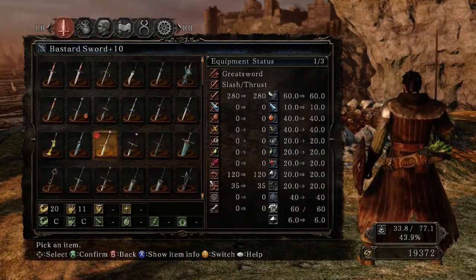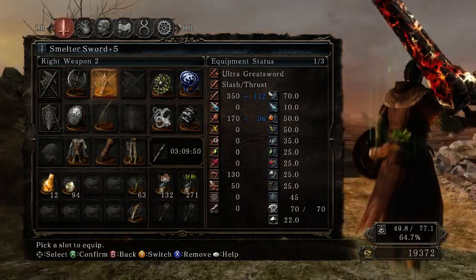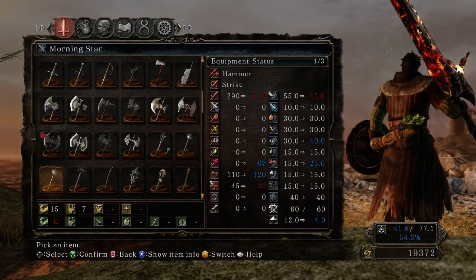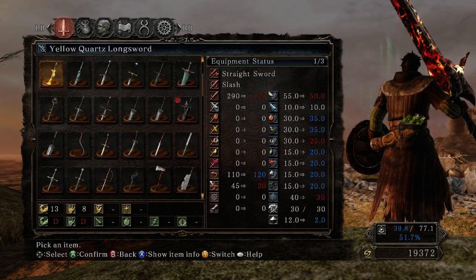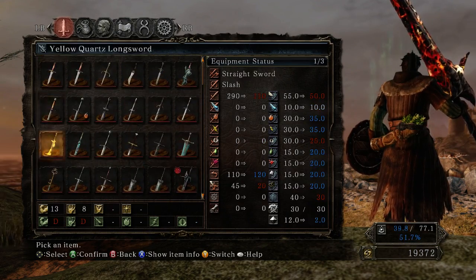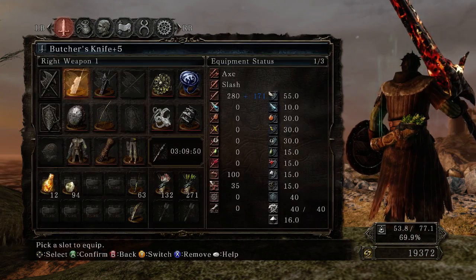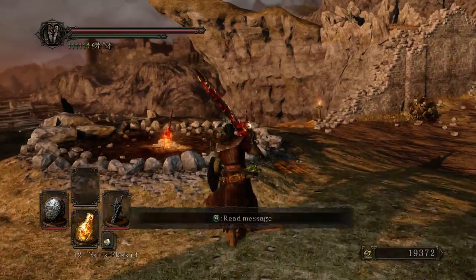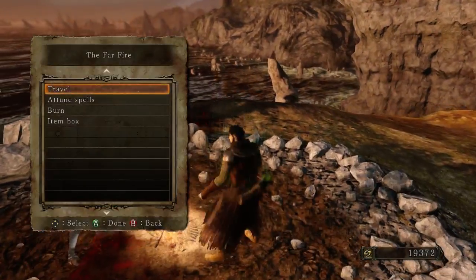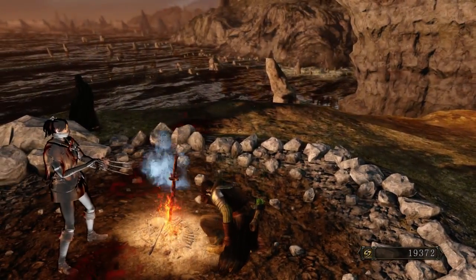Now let's sub in one of those weapons. Get rid of the regular sword for the Smelter Sword, and the Lion Great Axe can sub on out for the Butcher's Knife. This is going to be a big hit to my weight — it just barely squeezes in under 70%, so I'm going to have to deal with shorter rolls and less stamina regen. But I really like it — it feels pretty great, not going to lie.